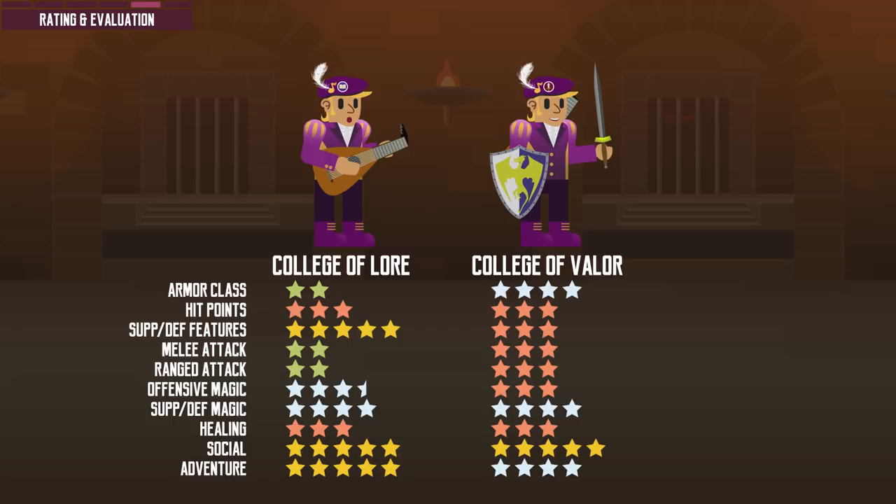In general, Bards may start a bit slow, dealing little damage at first, and their abundant proficiencies don't give them a significant edge over specialized classes. But as they level up, they can become exponentially more powerful. One thing you can rely on them to do well is to support their allies and impede their enemies with spells. But doing this can sometimes make battle a bit boring if your DM requires the party to kill incapacitated enemies one by one. If you come to that situation, discuss with your DM about ending the battle early — he or she may refuse, but perhaps your crafty DM has a surprise for you.